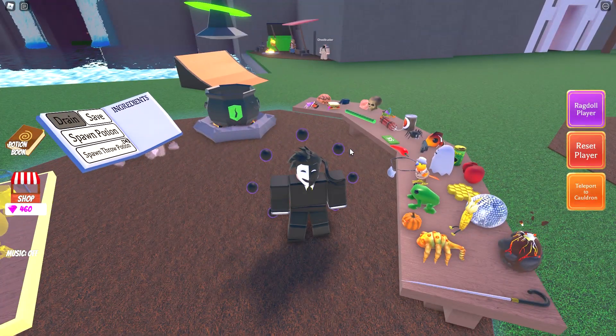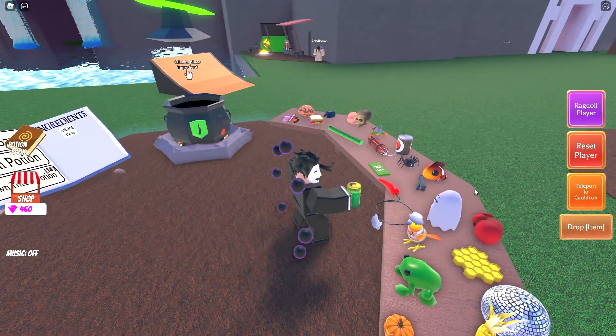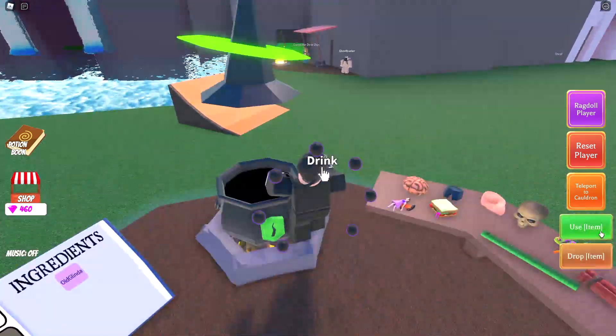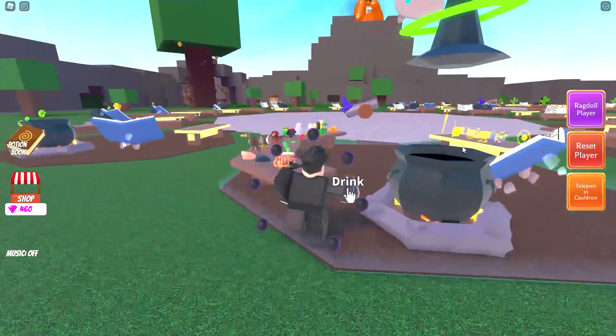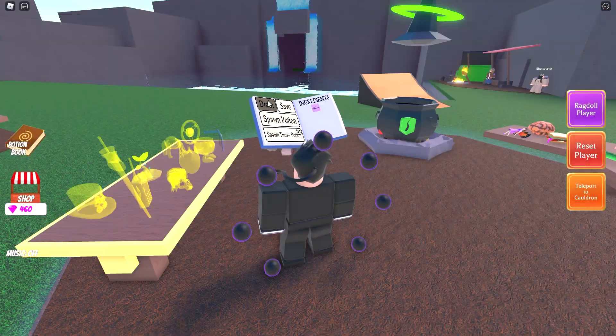Potion 326 is the old Glinda potion - this one is one cane and one witch's brew, which turns you into an old version of Glinda. I think that's just an ugly version of Glinda.